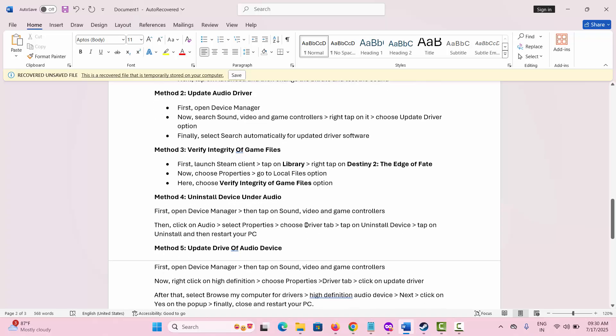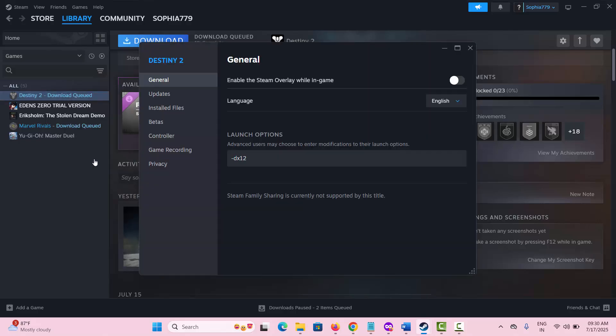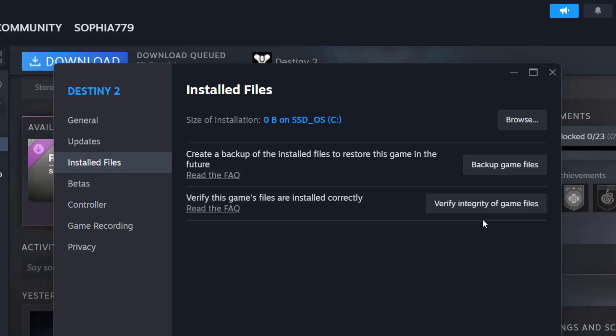The next method is to verify integrity of game files. For that, go to Steam, under the Library section select the game and right-click on it, select Properties, go to the Local Files option, and here click on Verify Integrity of Game Files.